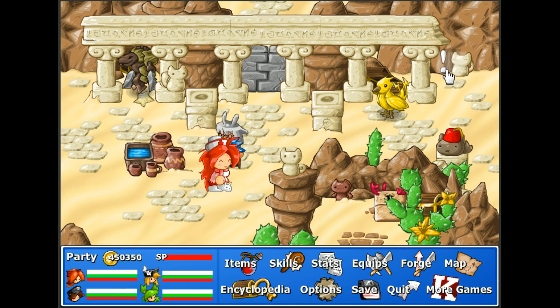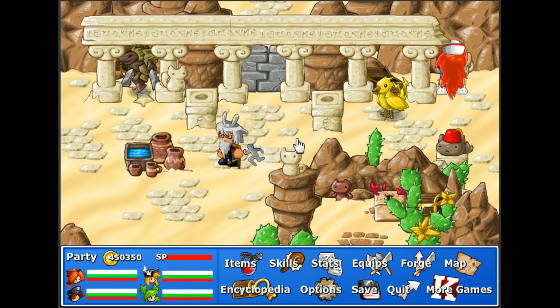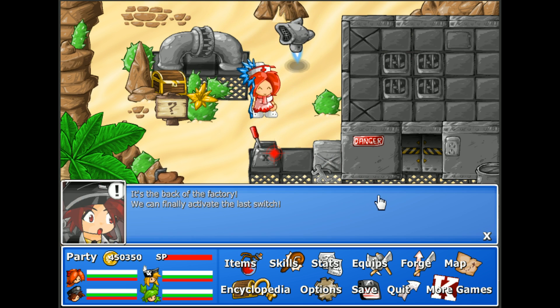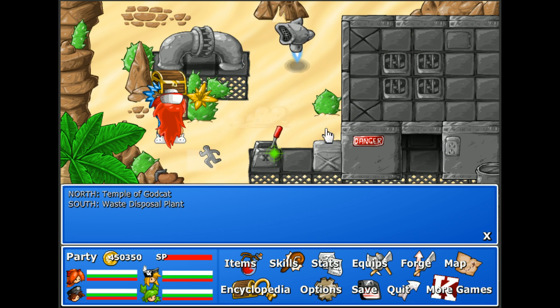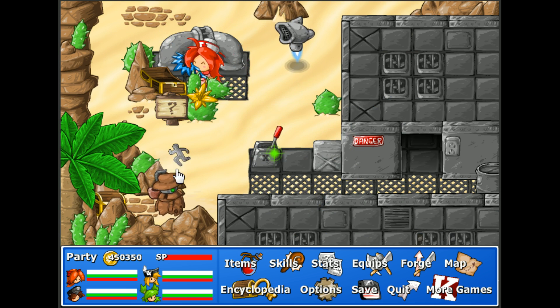I saw you there. Emerald and geode. Okay, let's head down. It's the back of the factory — we can finally activate the last switch. There we go. North: Temple of Godcat. South: Waste Disposal Plant. Some RAM chips, plasma ball, and topaz.